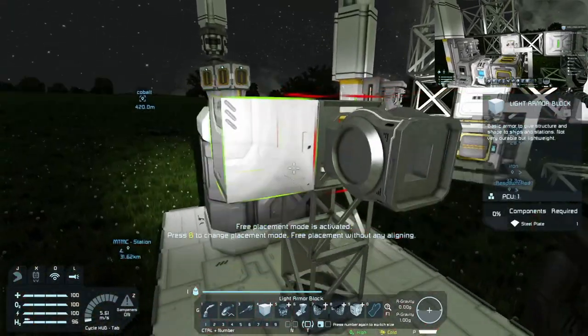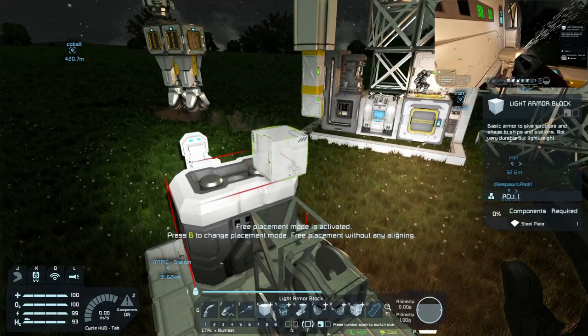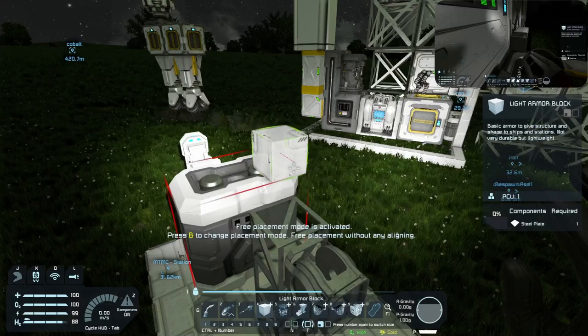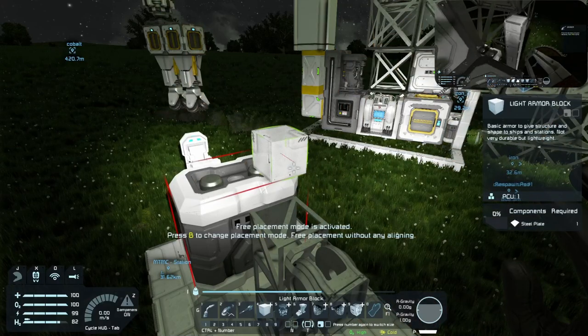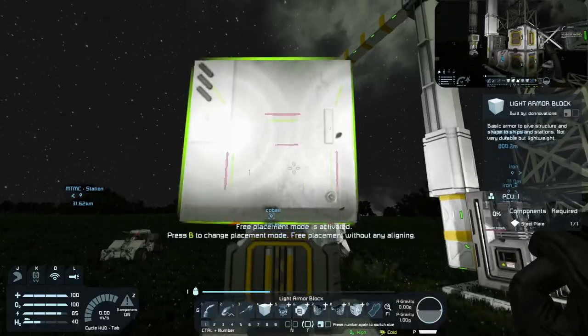Remember yesterday we had a meteor shower and it was at our old base location? We go there and it's gone — that would be so bad. I have no good spot to put this cargo container unless we get rid of the small grid. Get rid of the small grid. Keep the O2 for now? Yeah. It has its own battery power. Cargo number two is up and running.